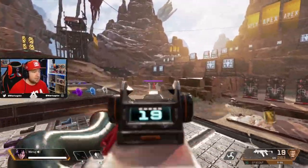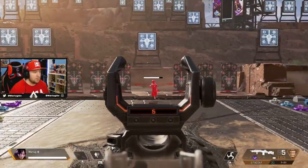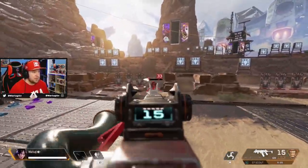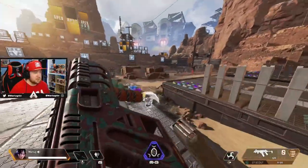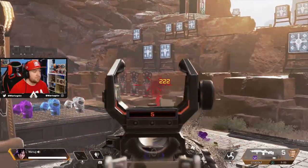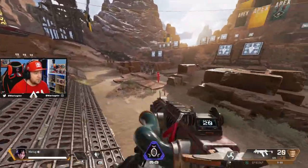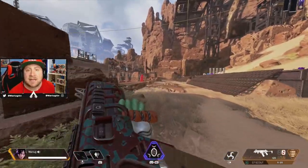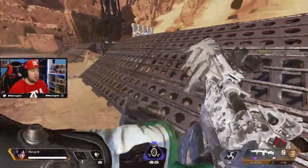These settings work especially well with the scout — better than almost any other gun. I don't fully know why, but these settings have really done well for me. With no attachments and all Advanced Look Controls, you're just instantly lasering people. Especially with the scout — just pulling around, doing crazy ADS, you get that pull and it just feels like a laser.